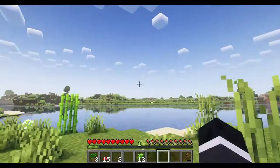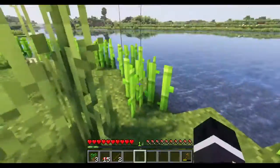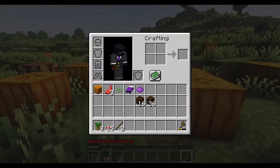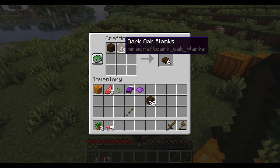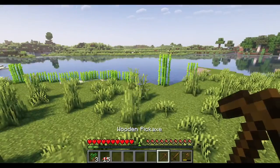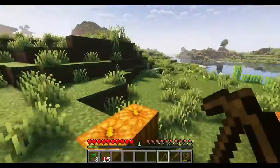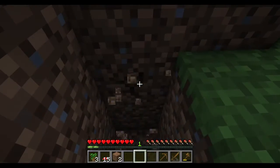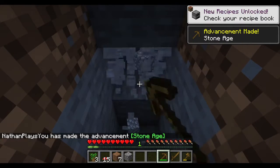Anyways, enough of that. We need to start planting the sugar cane and our economy shall be booming! Economy shall be booming. Let's also make a sword, some sticks, and let's make a pickaxe. Let's make a pickaxe - yeah, we have a pickaxe. Now we need to find stone. It's getting late so let's dig underground to get some good old fashioned cobble. There we go - some stone. Stone age, yes. Stone age.